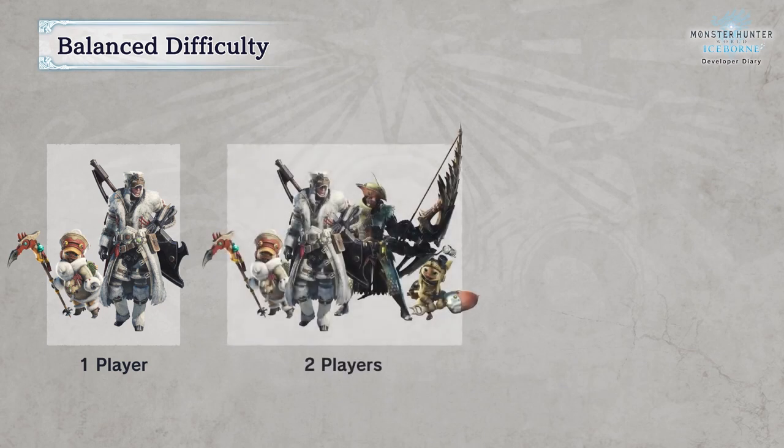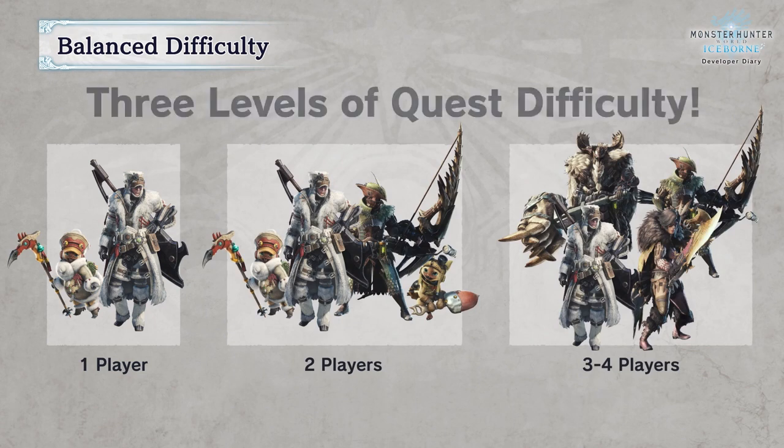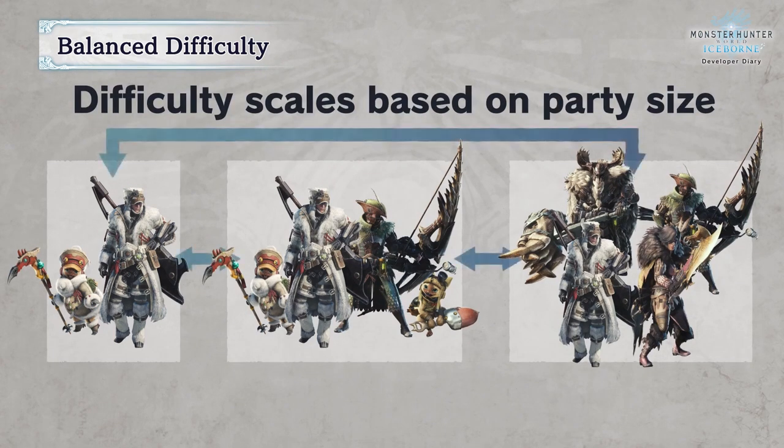Next are three levels of difficulty. Iceborne is introducing a third type of difficulty. When taking part in a hunt with just two people, the game will now scale the monster's parameters for two players. If a player leaves or disconnects during the hunt, it will automatically scale the difficulty down to the appropriate level. Before, solo players and multiplayers shared difficulty regardless of two, three, or four players — now there will be a difficulty for solo, two players, and three to four players.